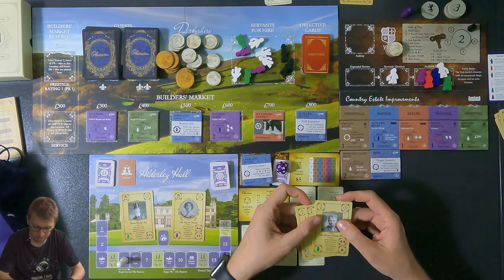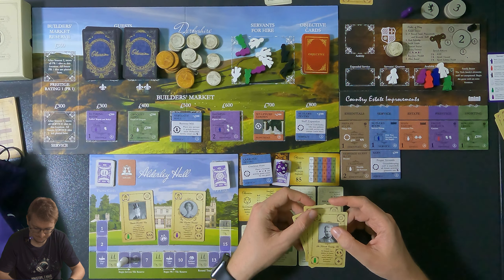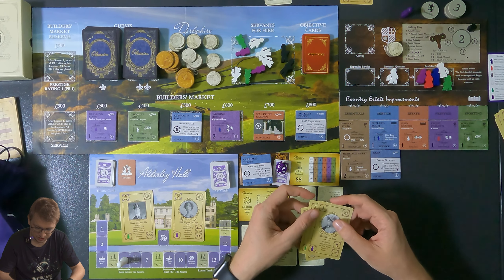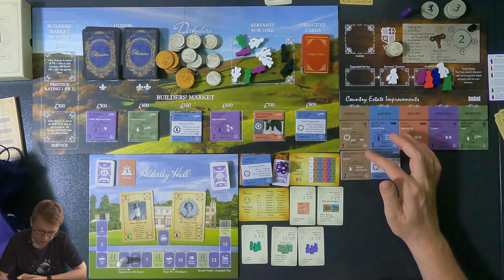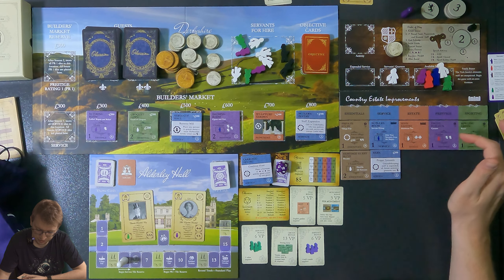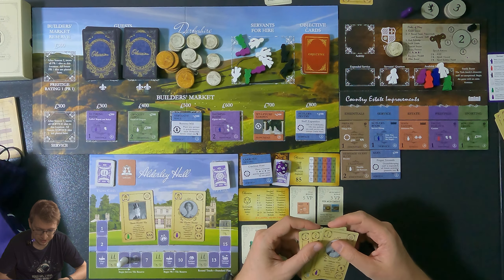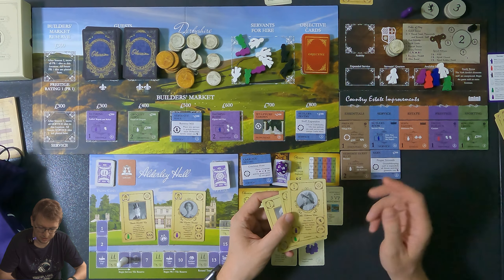Miss Eden gives 200 pounds and two reputation if put in the heritage guest suite. Looking at my position: I win essentials and service, lose estate, tie prestige and sporting. The only estate tile is the sculpture garden which I can't afford. With 500 pounds I could put Miss Catherine in the heritage guest suite, but I feel like I want more money. I kind of want to get the croquet lawn.